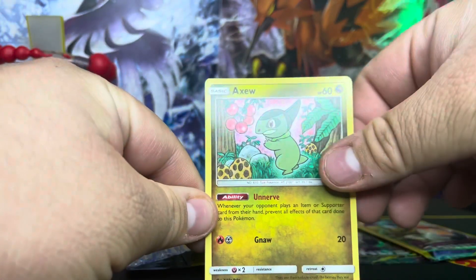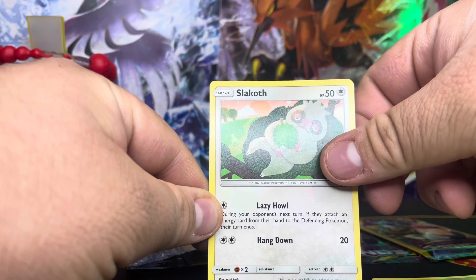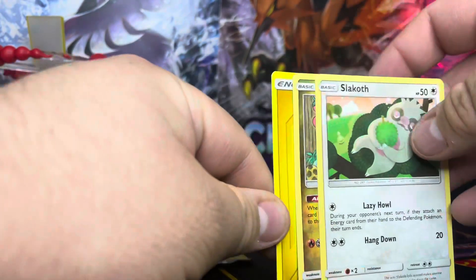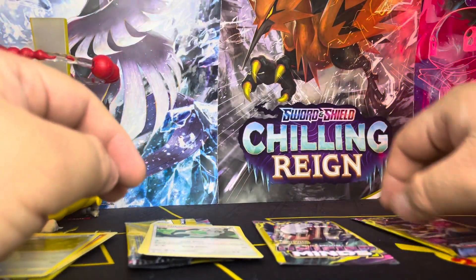Pack number three — we got Slowcoat, Slowcoat, and of course we have to get an energy card. All right, two packs left.